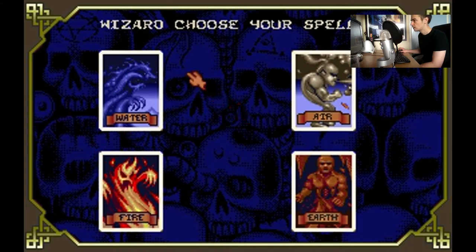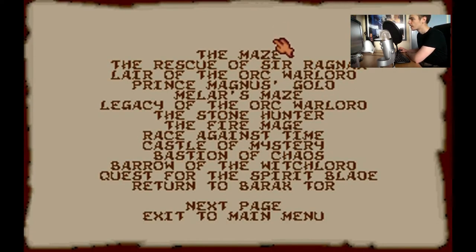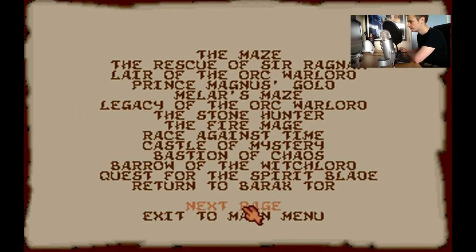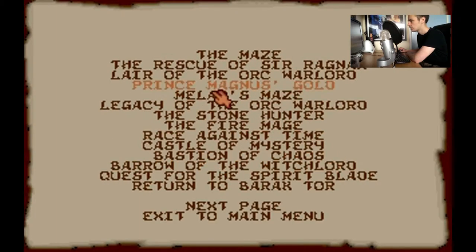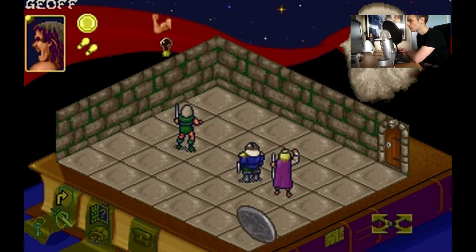Please choose your wizard spells. I always like the look of the air cards when I go for him. Elf spells - never like the look of that water card. The fire one looks a little bit too angry for me. I'm going to pick the earth guy. He looks a bit glum. There's more than one page of quests. Let's go for Legacy of the Orc Warlord. I ain't reading all that.